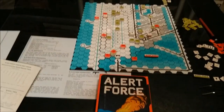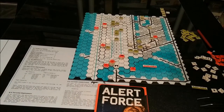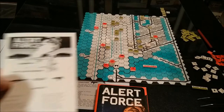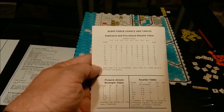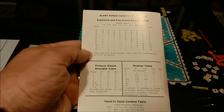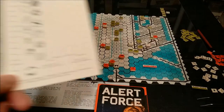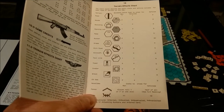There's quite a bit to this little game, although the rulebook suffers from poor editing and poor organization. It's not that hard to learn the game, but it is not laid out the best it can be. You have your explosives and firearm strength and your scatter table and your hand-to-hand combat tables on the back. Inside the back cover we have our terrain effects chart, with all the pertinent information on how terrain affects the game.